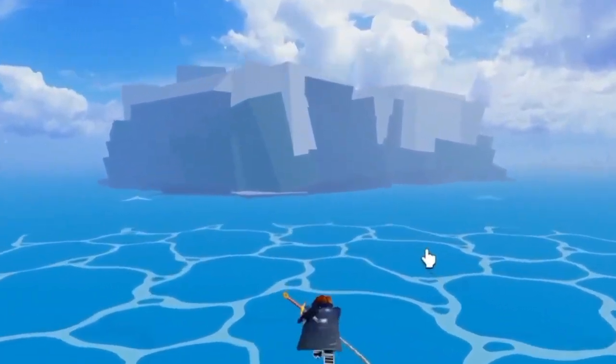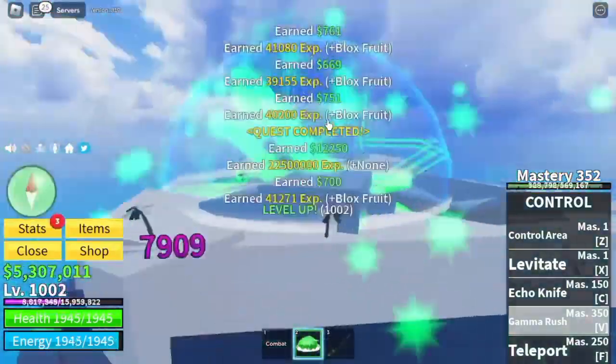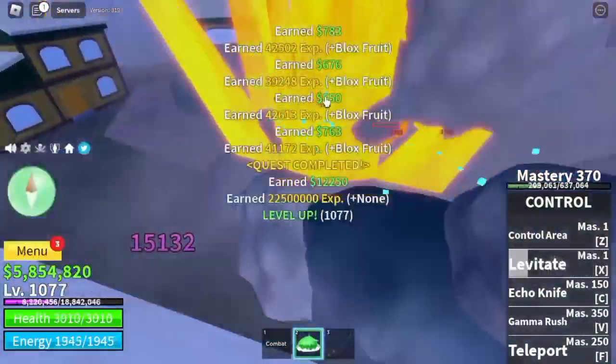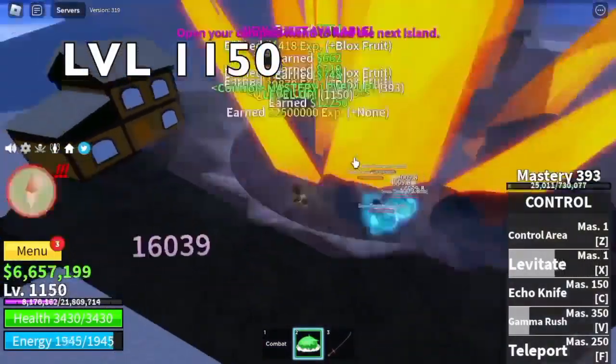Next up, Snow Mountain. Target: Snow Troopers. You can use your Gamma Rush as much as you want. Grind here until level 1150.